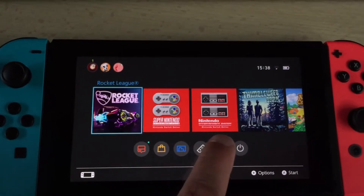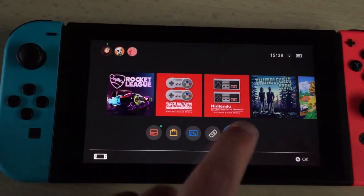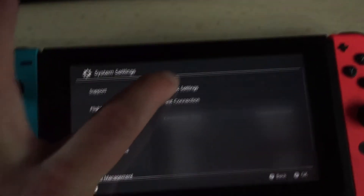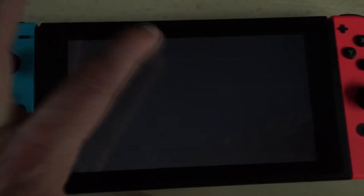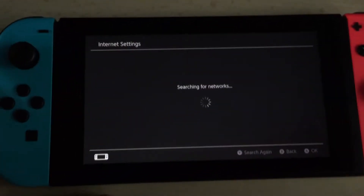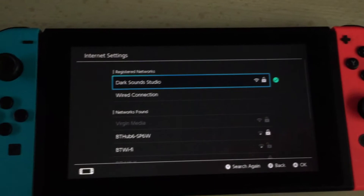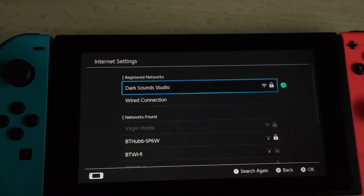All you've got to do is go to System Settings, then go to Internet, then Internet Settings. It will scan for your networks and you find your Internet here — there's mine at the top, Dark Sound Studios.